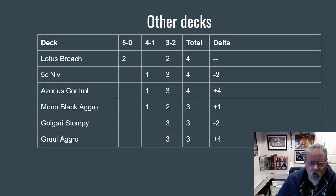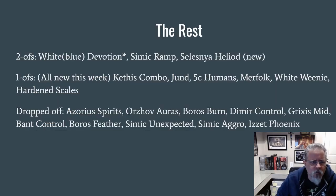In the followers — the four-ofs and the three-ofs — we've got some pretty steady contenders: Lotus Breach, Five Color Niv, Blue Eye Control, Mono Black, Golgari Stompy, and Gruul Aggro all rounding out here. Gruul Aggro and Blue Eye Control had pretty good weeks, moved up quite a bit. White Devotion splashing blue did post a 5-0 in one of the preliminary results — that's why the asterisk. Simic Ramp was in there; Goldfish reports that deck as Mono Green Ramp, but it's really splashing blue so it's a Simic deck. Selesnya Heliod was a new deck that showed up — it's a green-white approach to the Heliod combo deck, which is a little interesting.